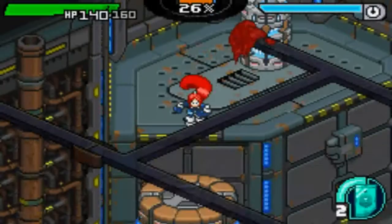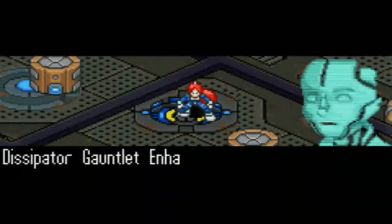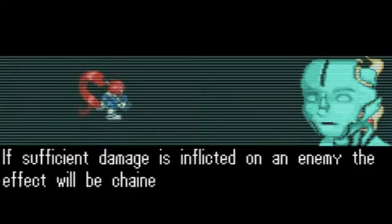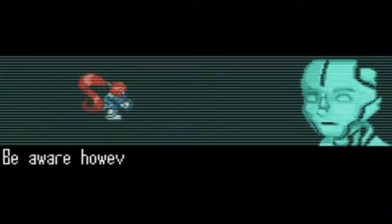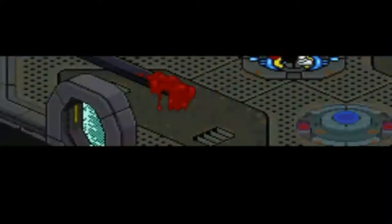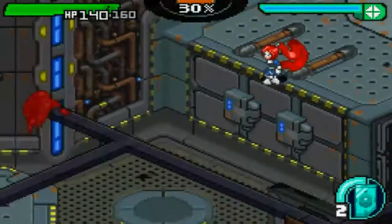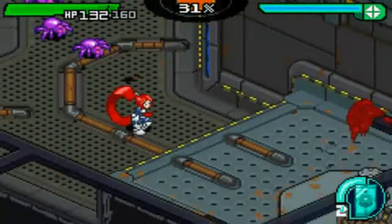Now we have the disruptor gun. I probably should have gotten this before getting the other key, but whatever — it's a little late now. Same little tutorial: it does the same thing as the other gun, except it does it to energy beings. It's a little bit worse because there are a million biological enemies in this game and this makes all of them nastier. So you never, ever, ever want to shoot a biological enemy with it.